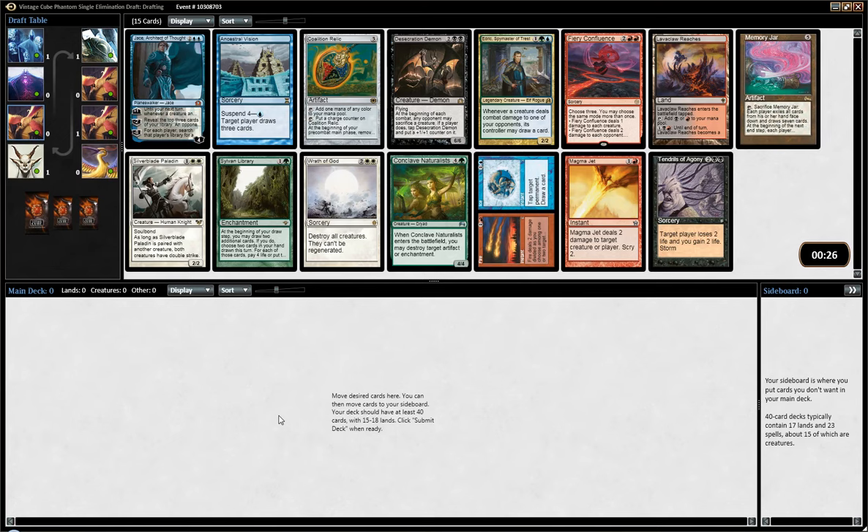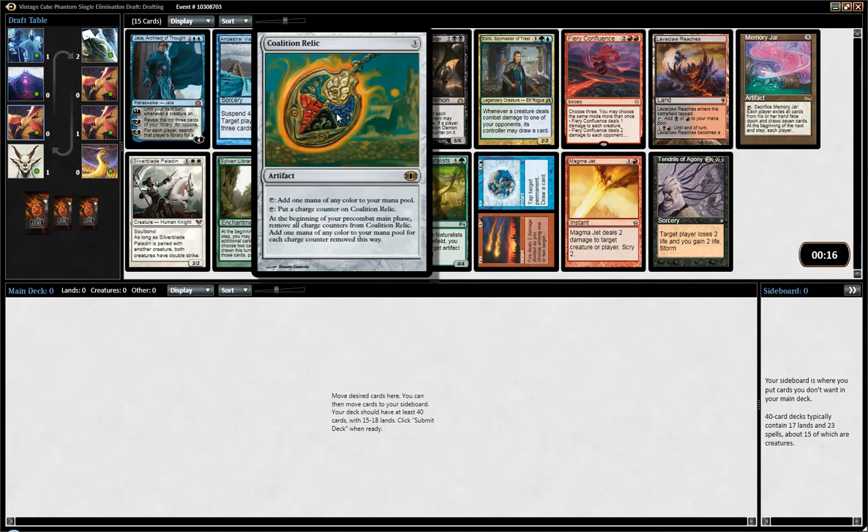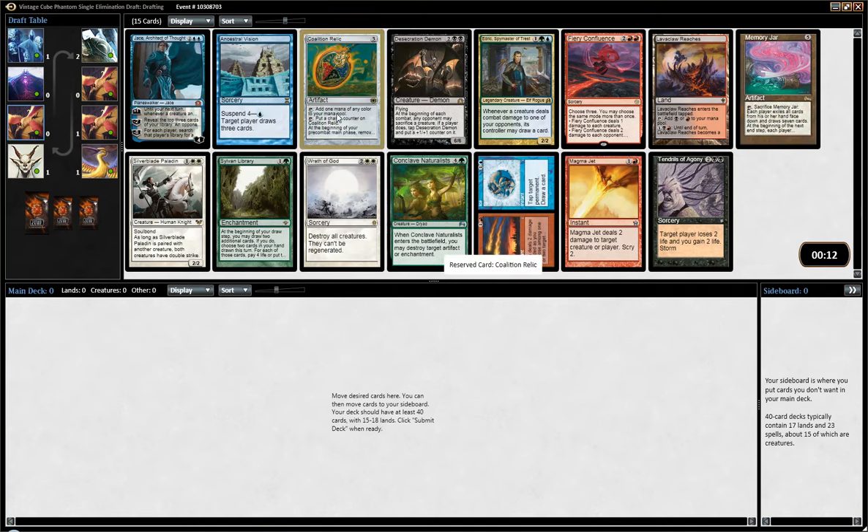This pack doesn't seem super strong — it's more looking like a Legacy Cube Draft pack. Still pretty good. I think I'll go with Coalition Relic. Very good mana fixing and acceleration. It also lets us stay quite open. I think it's a solid card. I could see first picking Tendrils out of this pack, mostly because I love to play Storm, but it's much weaker than Coalition Relic, so I think we should just go with that.